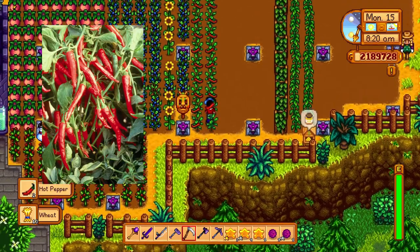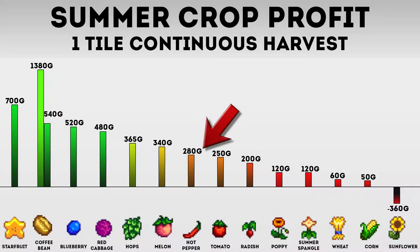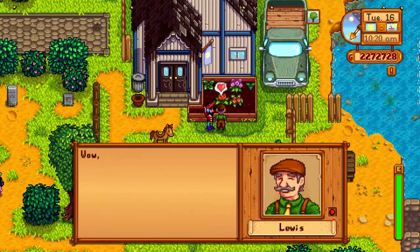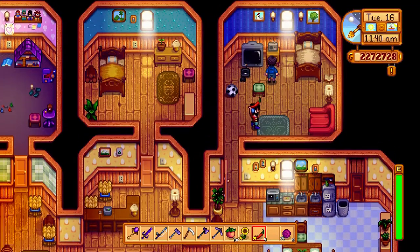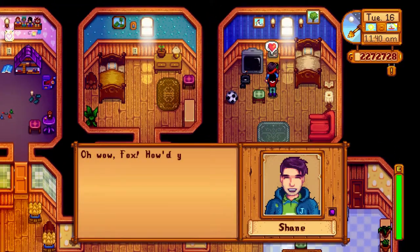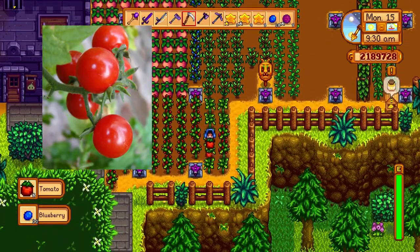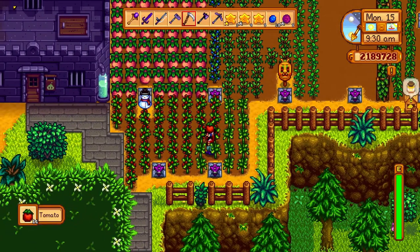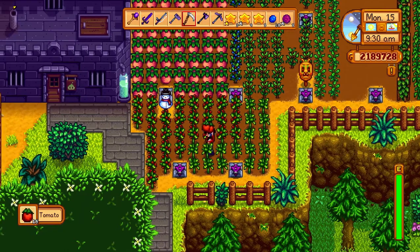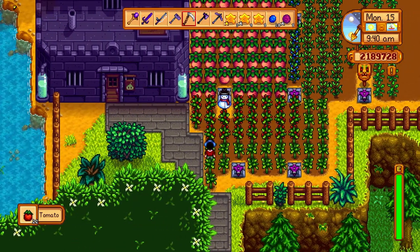The next crop is the hot pepper, and we do get a pretty sharp drop-off of profitability starting with the hot pepper, so I recommend not really planting these for making money. Instead, you should give them to Lewis and Shane, because both of them value hot peppers as a favorite gift. The next one on the list is the tomato. This crop should not be planted for profit either — instead, it's used to complete the summer crops bundle, and it's actually an ingredient in six different cooking recipes, so its value is in cooking, not profit.